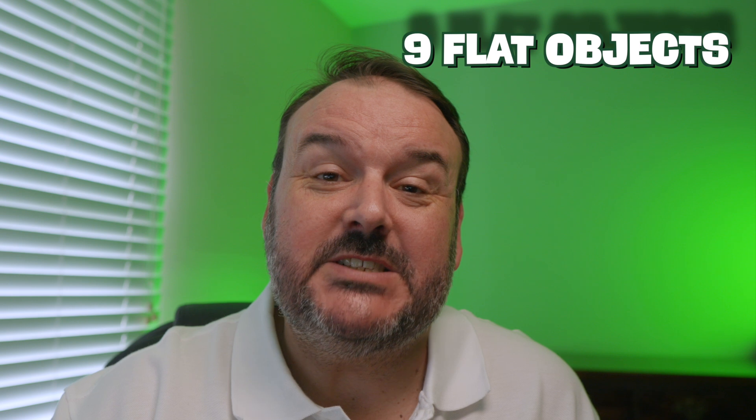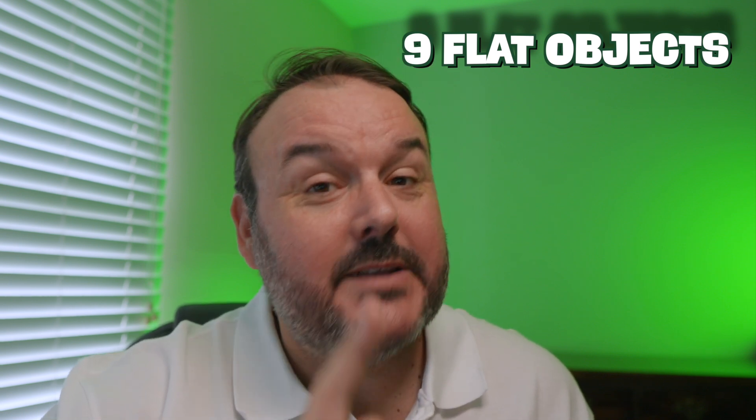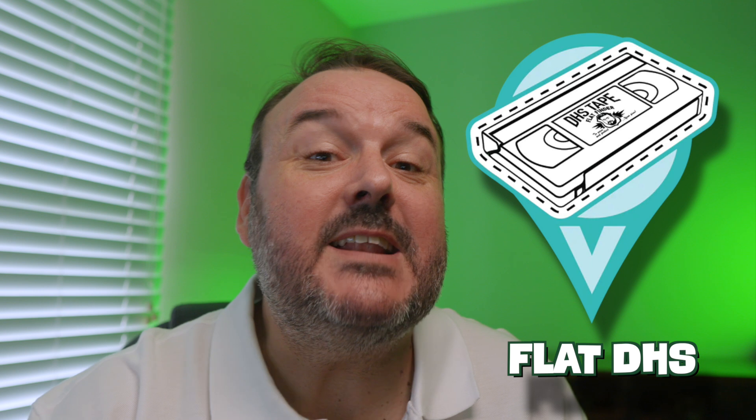Now let's move on to flat objects. There's a total of nine flat objects, and these flat objects still represent those who work within Munzee itself, which is pretty cool. First one we have is Flat DHS — that's Dylan, who does a great job within Munzee itself and loves his movies.